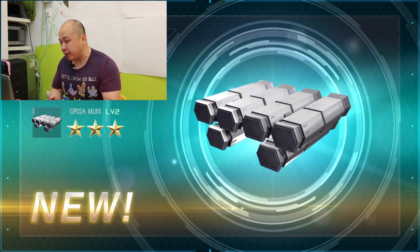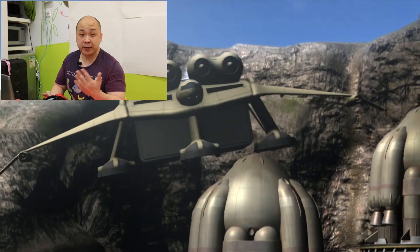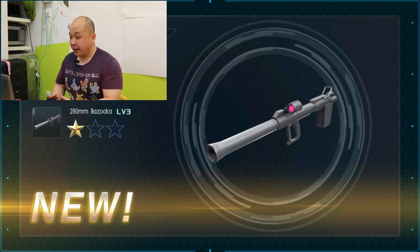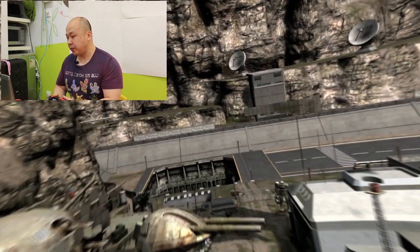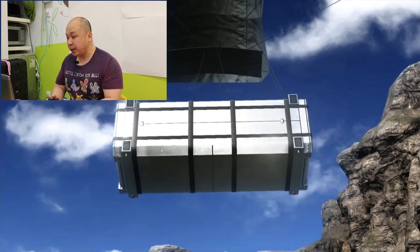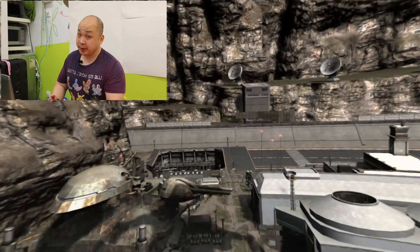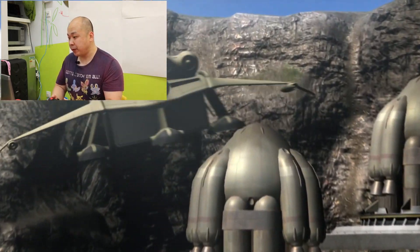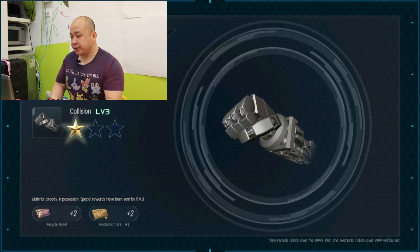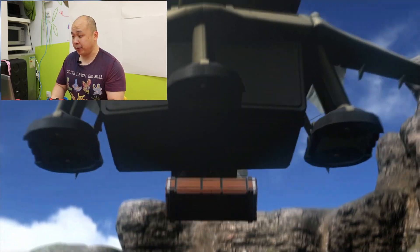Silver crate — GPO2A MLRS Level 2, a missile rack. I don't have the Level 2 yet so hopefully we can use that. Brown crate — 20 millimeter bazooka Level 3, still need that. Silver crate again — okay, Level 1 Pale Rider, not bad. I think that's a 350 suit.